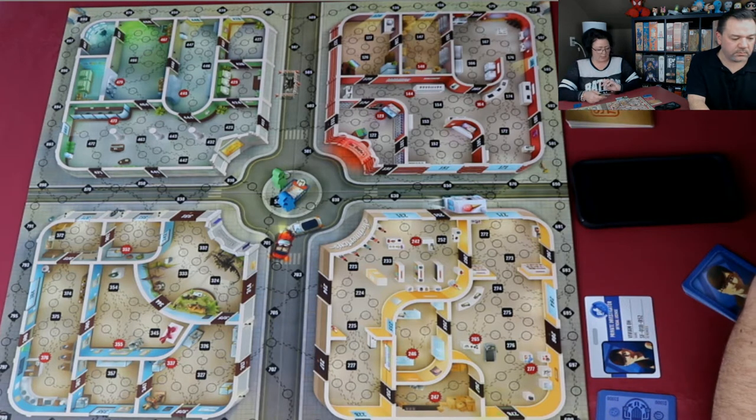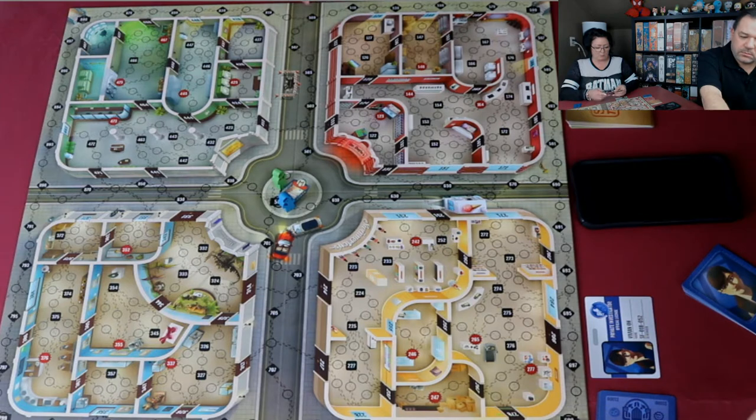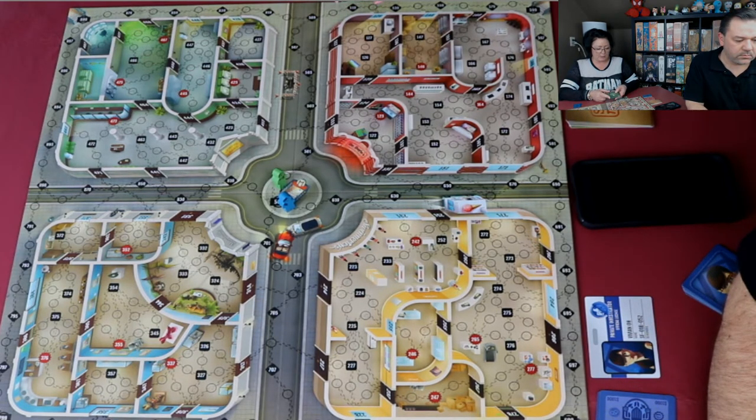I am playing Pepper Gonzalez. Her special ability on the six movement card lets me take a thousand dollars from another investigator before moving — and I have two of those cards.